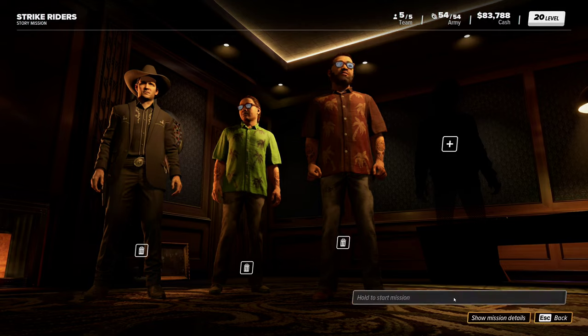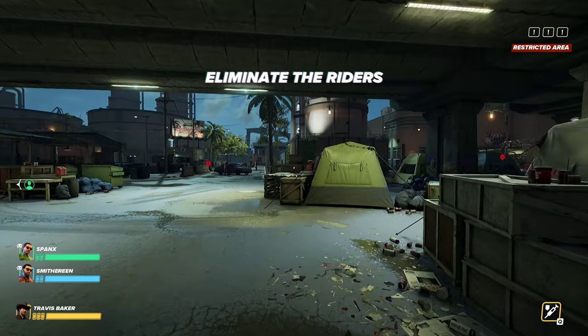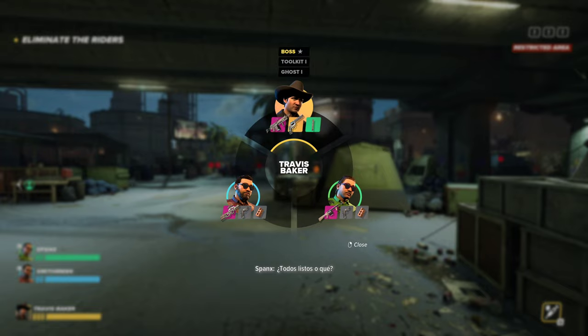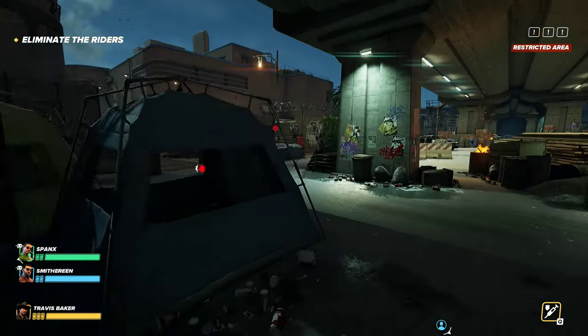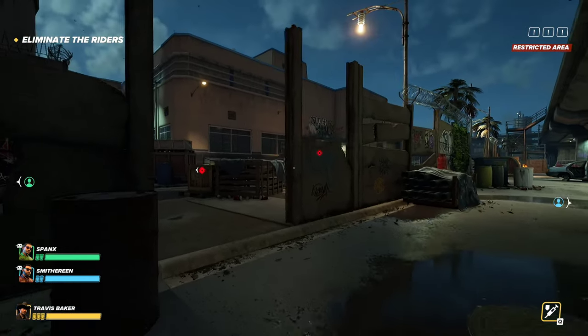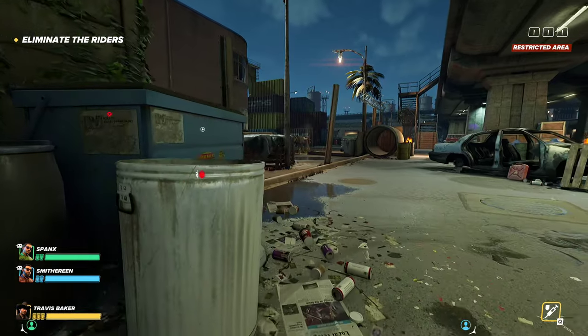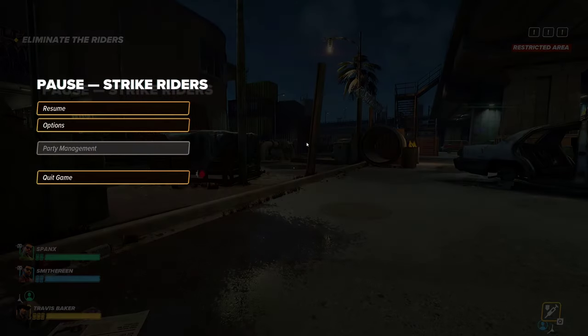All right, let's start the mission — Strike Riders. These opposing operatives must be eliminated. You need to enter the area, preferably unseen and quietly. We could swap to any one of those. Eliminate the riders — four specific people we have to get rid of but then there's also other enemies. The game in some areas looks like there's a little too much anti-aliasing. I have my settings on Normal, maybe it's the DLSS — I'll try turning that off and bump the FOV up a little bit.